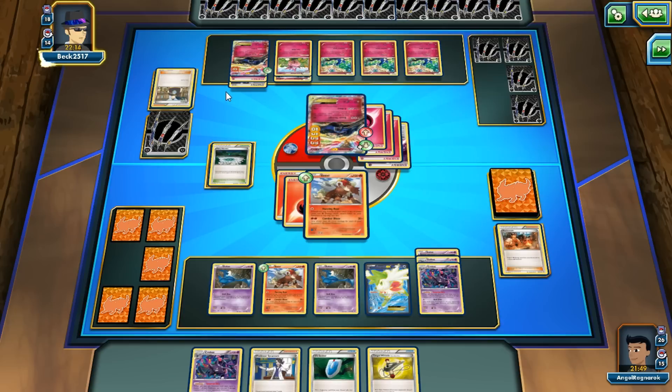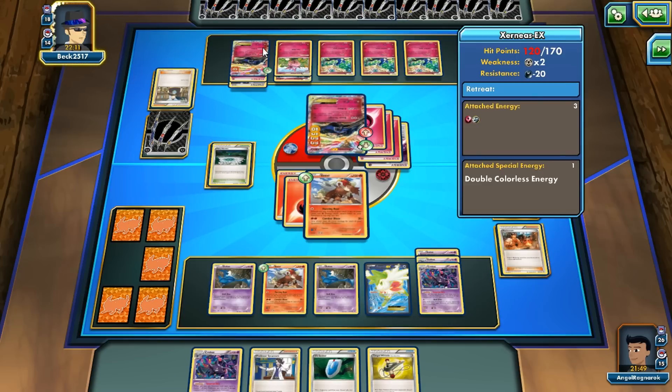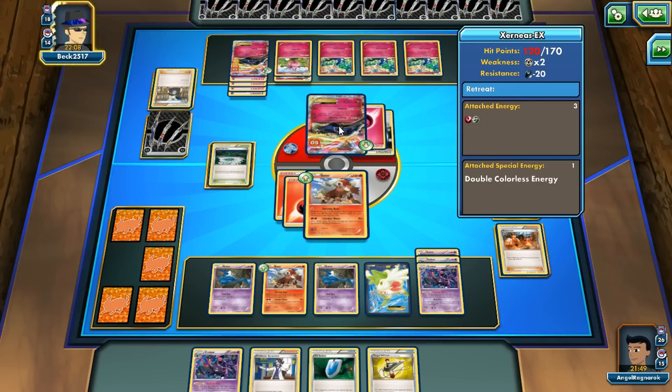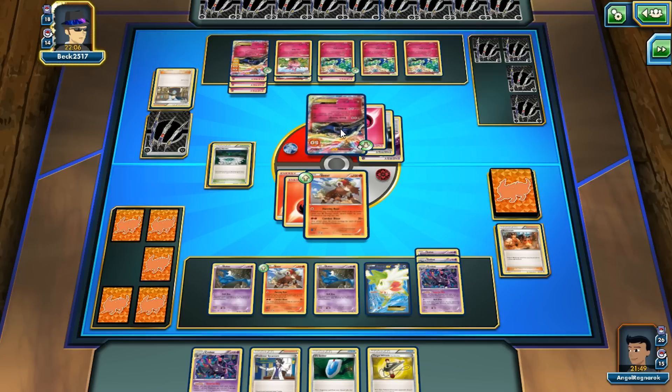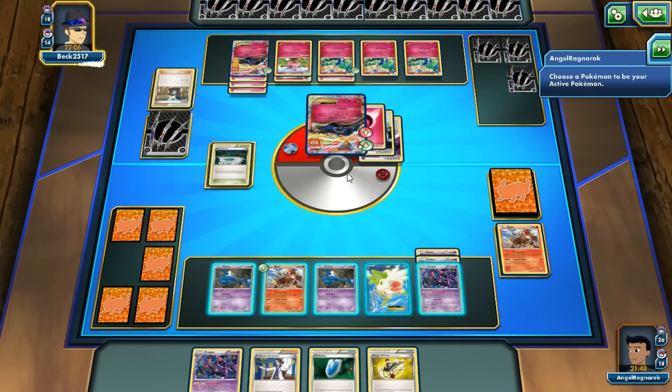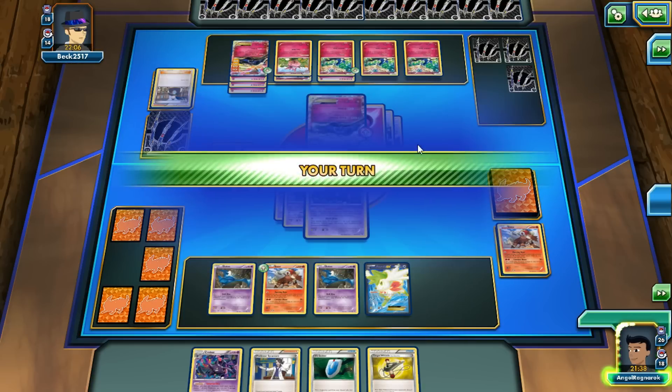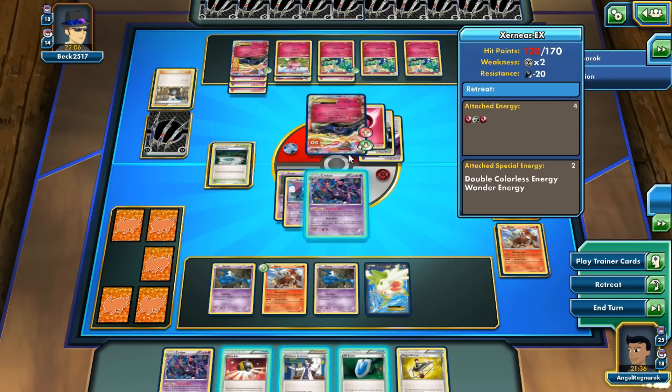He's gonna draw some cards. He's gonna retreat into his other Xerneas EX and put energy, spreading it out. I'm gonna go with Crobat — free retreat cost. We get an Ultra Ball. He's at 50 which is a bummer, and Xerneas is at 120.